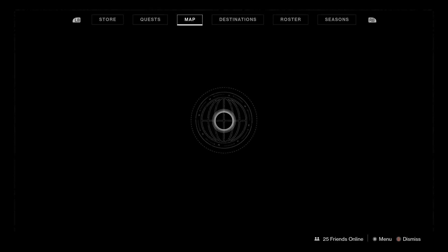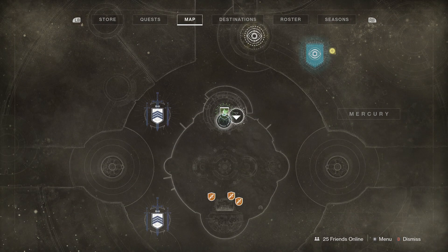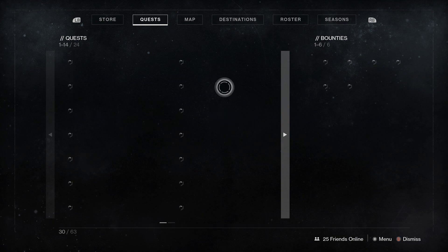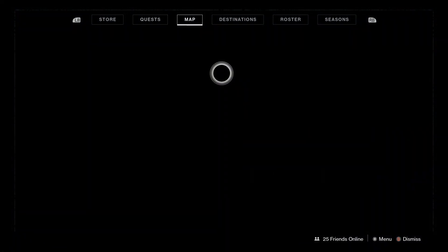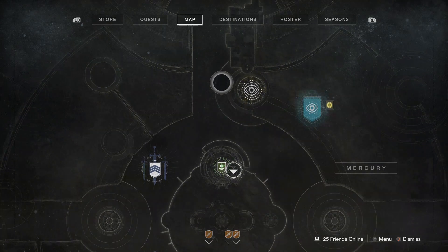Now that's done, let's quickly go to the tower and make sure the progress is updated. Yep — fractal rolls are done. We still need to make the boats, but I'm pretty sure we have enough ingredients.